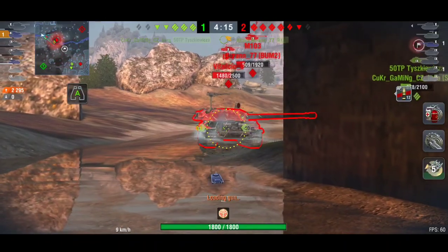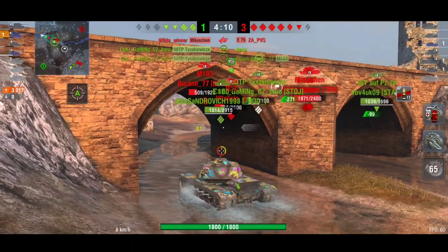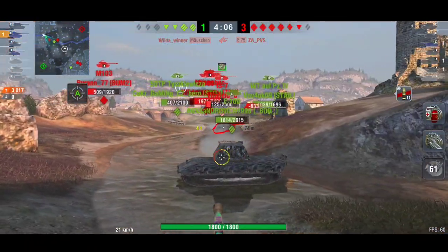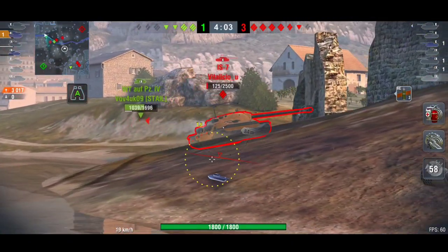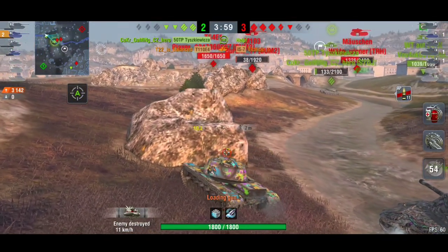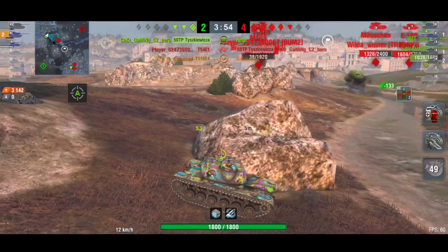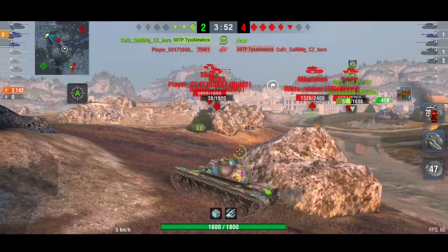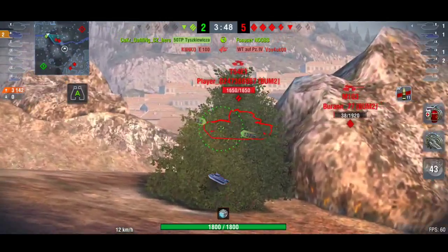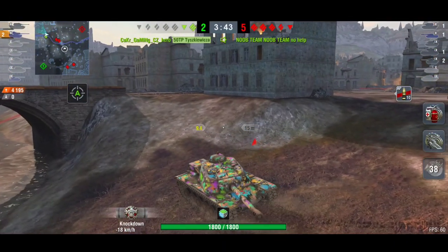They're actually losing on tanks — it's a five versus six — but they need to take care of this IS-7 pretty quickly. I would have ignored that IS-7 to get the kill shot on that M103, but he went for the IS-7 and with two tanks on one they can deal with him quickly. Taking care of a Tier 10 tank and leaving the M103 — he was low hit points, but they were going for the most dangerous target. At this point the Waffle on his team is now dead, leaving just two tanks.